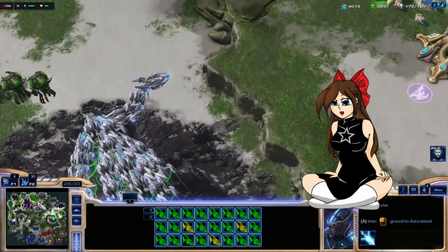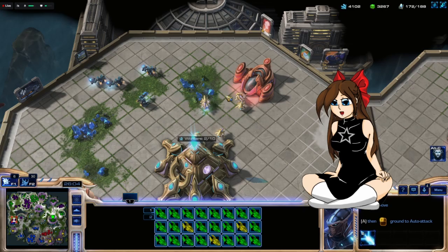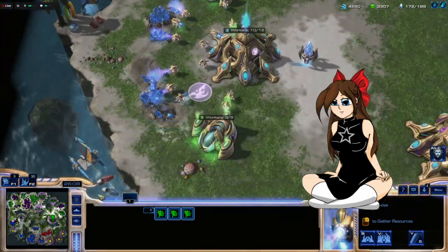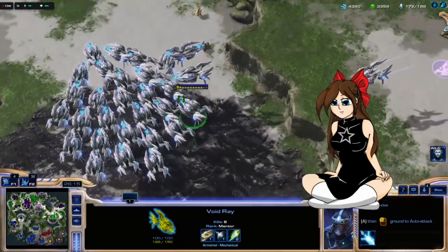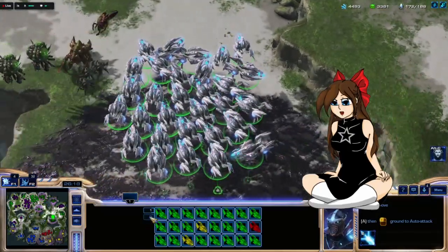Regroup and then go back and deal with everybody. I wish it would highlight which geyser is actually exhausted because it doesn't seem to do that anymore — it only matters because I have so many of them now. Bring them over here. All right, that should be all my people.